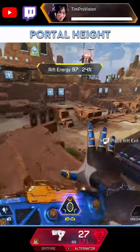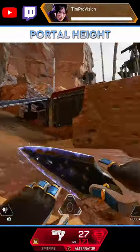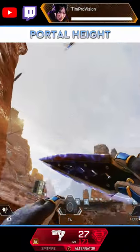If you are trying to bait enemy players to take your portal, try starting or ending the portal from height so enemy players cannot get back to their team.